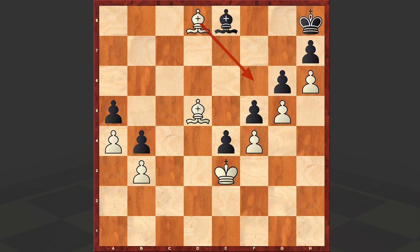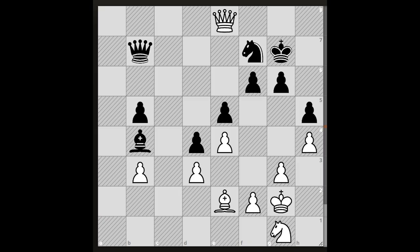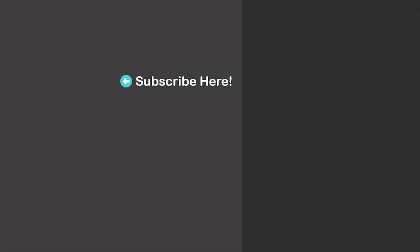A very nice finish and I'm sure you enjoyed this game as well. Feel free to share it with your friends, and at the end — a chess puzzle. This position was sent to me by one of my viewers. He said it's from his own game, where the task is to find the winning line for Black. It's Black to move — we'll wait for your answer in the comment section. Thanks for watching, we'll see you in my next video. Take care.